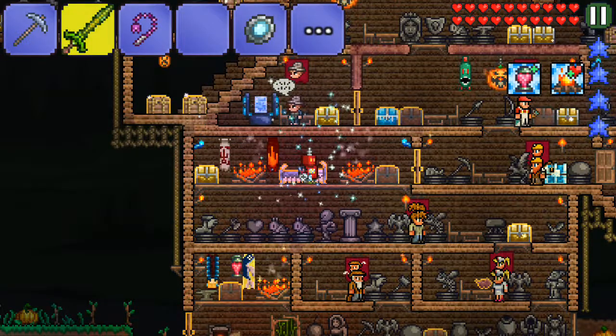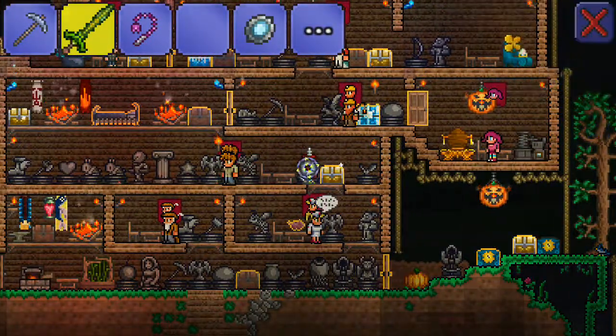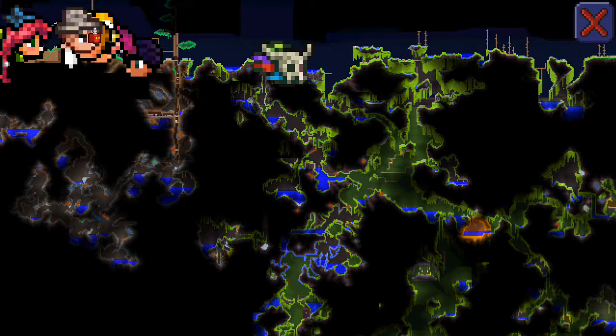So I hope you guys enjoyed that tip or tutorial. All you have to do is go in the jungle, beat the Queen Bee, build the little house, and you get him.